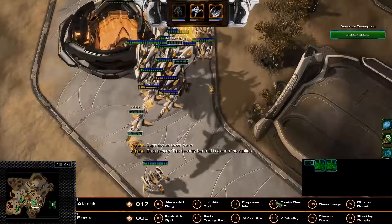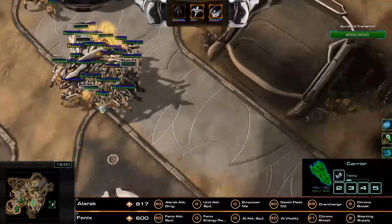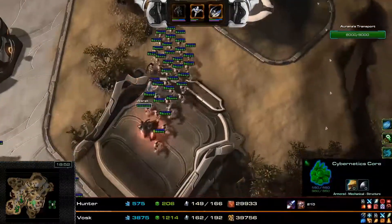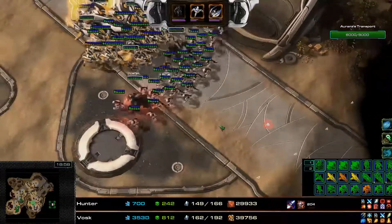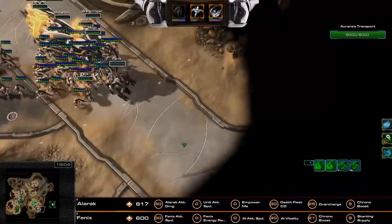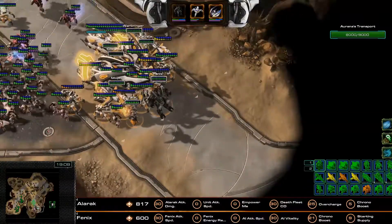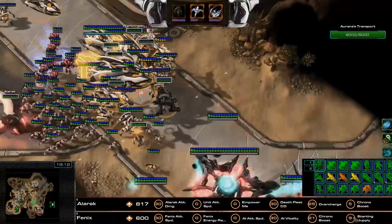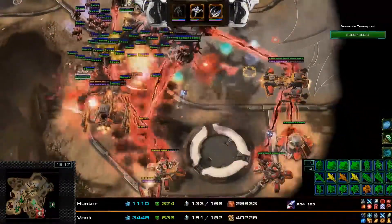Alrak has gone for the Death Fleet cooldown and the overcharge mass rather than the Empower Me duration. I'm assuming this is because he wants to use Death Fleet to soak up a little bit more damage from the Avenger stacks. Phoenix has gone for the Phoenix attack speed AI vitality — pretty much standard in the build. I normally go for about 5 points at the starting supply, but that's pretty much okay.